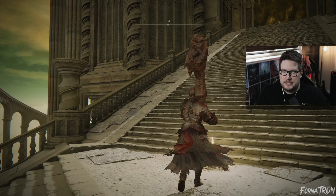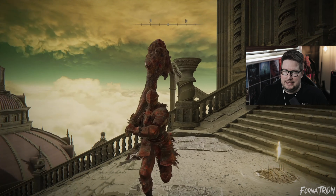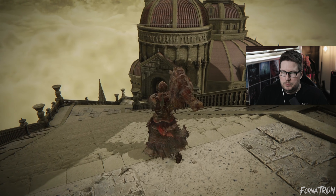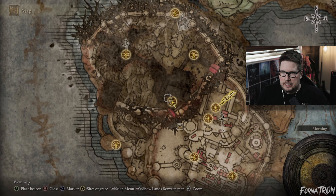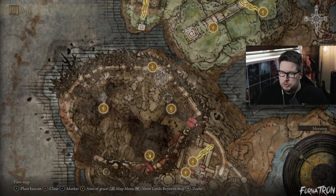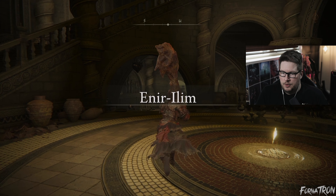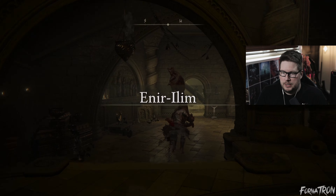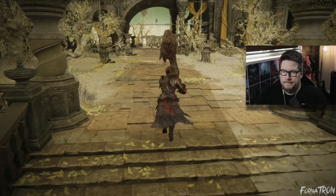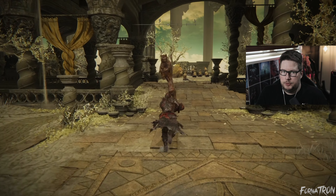What's up everybody, Fornitron here and today we are back again with our Elden Ring easy mode beginner's guide remastered, which includes the brand new Shadow of the Erdtree DLC. In the previous episode we took on Fellowship, completely dunked on Leyda and Dryleaf Dane, used Ansbach and Tullier to wreck that crew, and now we are right in front of the final boss of the DLC.